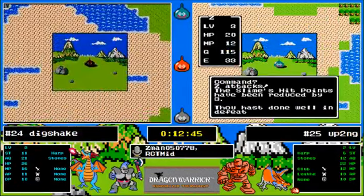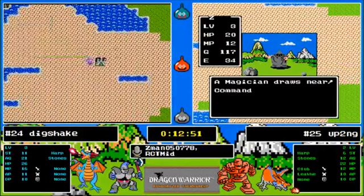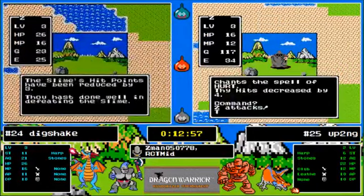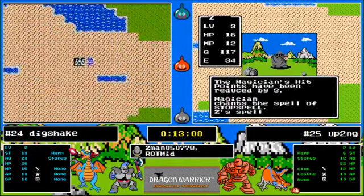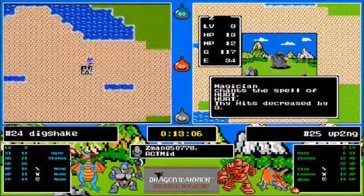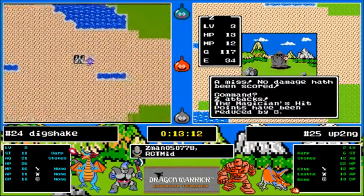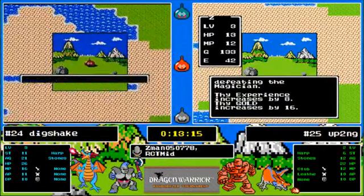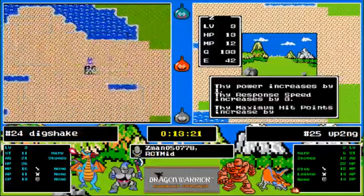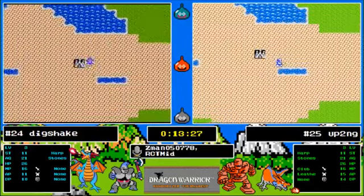I was very wrong! Now he's going to try to take out a magician — he's got some confidence. With those herbs, that's the difference. Dig Shake has no herbs — he never found Cantlin. That early exploration by Up To No Good is making a big difference. Also, Up To No Good reset every time he died so he kept the gold — that 600 gold from the throne room. Dig is down to 25 gold which is barely enough for one herb. Up To No Good gets outside at level four — that's a big help.